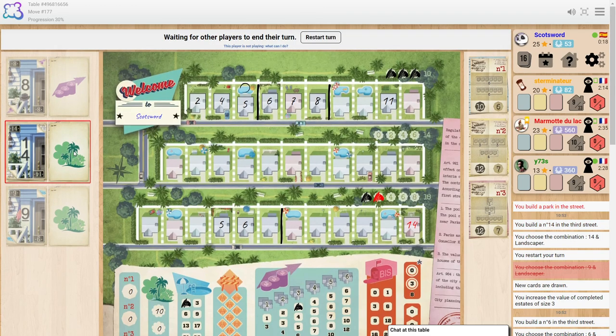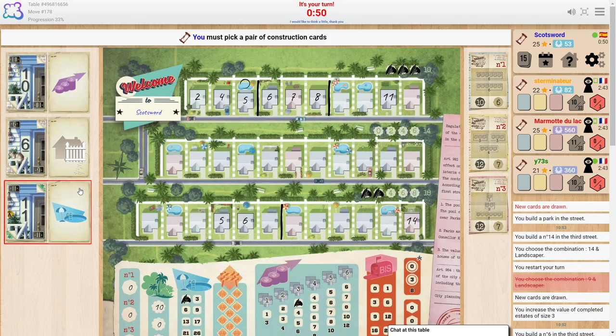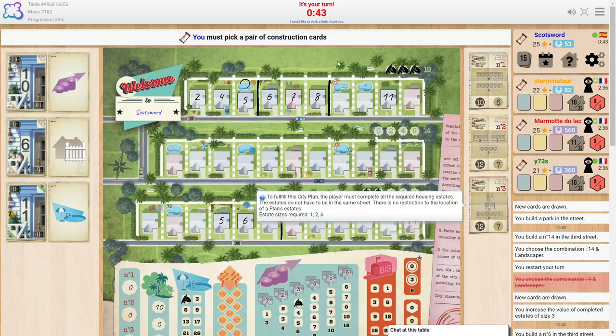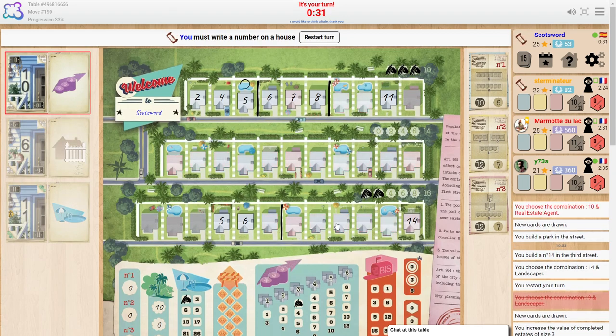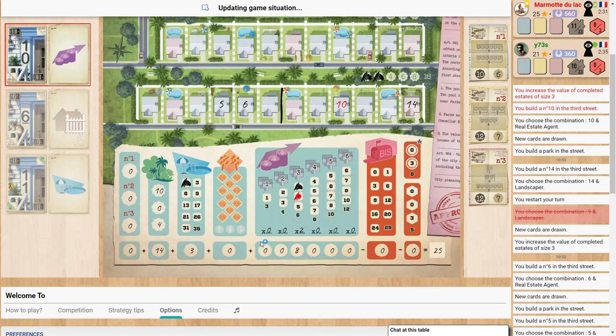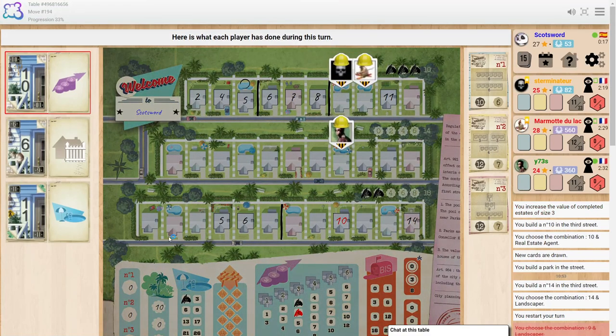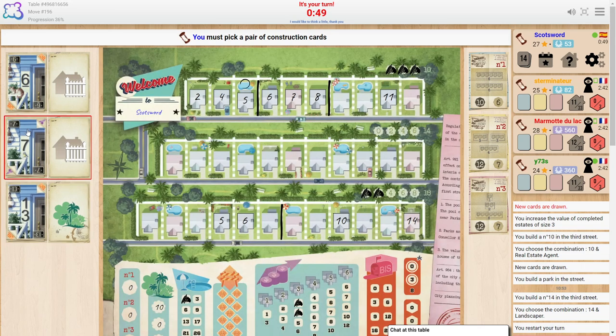When you complete an objective, you can actually reshuffle the entire deck. If you're good at card counting and realize that lots of cards you want have been reshuffled into the deck, you can try to get them back. I haven't completed an objective yet. I'll go for the ten — seven, eight, ten — put the ten in there and finance again. I'll increase the values of my threes since I've got those points guaranteed, basically gaining an additional two points because I've got two estates with three houses each.